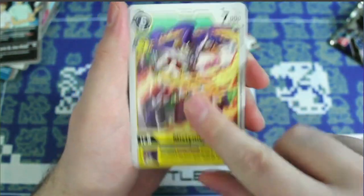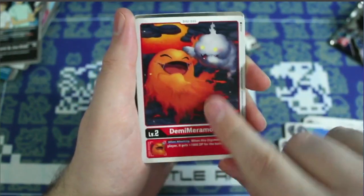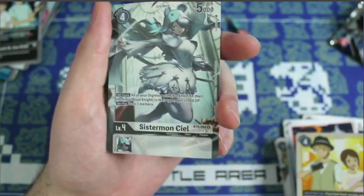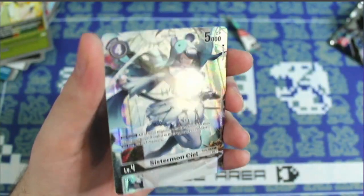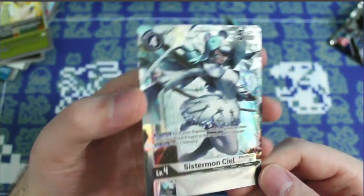We got another Boarmon, Shaomon, Mistymon, Chikurimon, Goblimon — a lot of repeats, but that's perfectly fine, not a complaint. We got a TK and Kari, and an alternate art rare Sistermon. So we've got two alternate arts in this box so far — the Agumon and the Sistermon. They have a texture on them too — super awesome. Let's get this sleeved up.